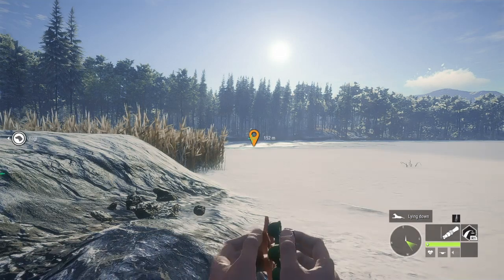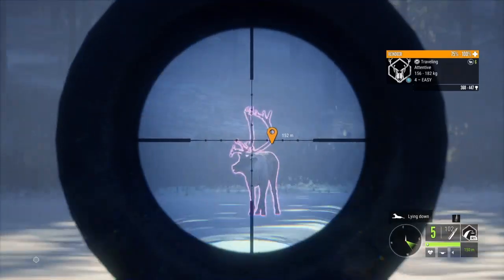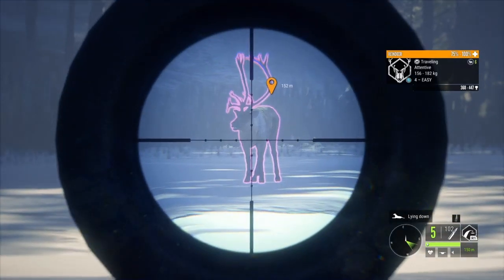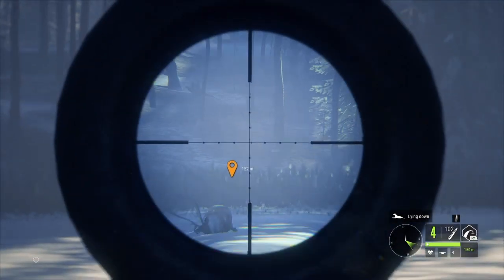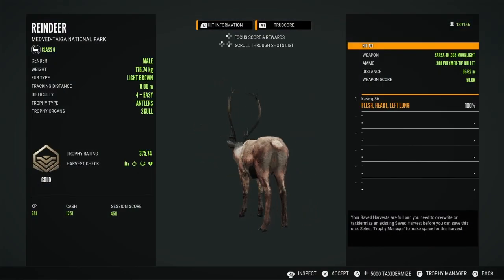The rares for the reindeer actually include albino, melanistic, piebald, and leucistic. You can use the antler rattler to call them in — they drink from 4 to 8 in the morning, and I found them really fun and easy to hunt. Let me know in the comments, have any of you got a diamond reindeer and how long did it take you? Thank you so much for watching!